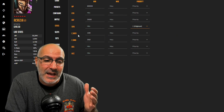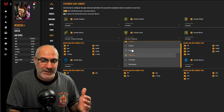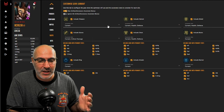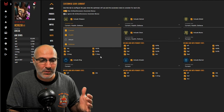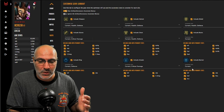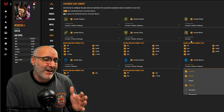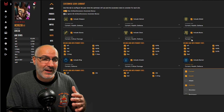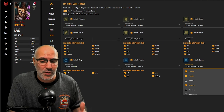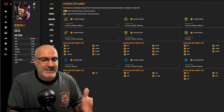Slot-wise: crit damage on the gloves, defense or HP on the chest. For helmet, shield, and weapon, we want HP and defense. Ring: HP and defense. Necklace: crit damage. Banner: HP or defense. For boots, if I can't get enough speed I'll go speed boots, but if she's already fast enough I'll go with a defensive base stat like defense.